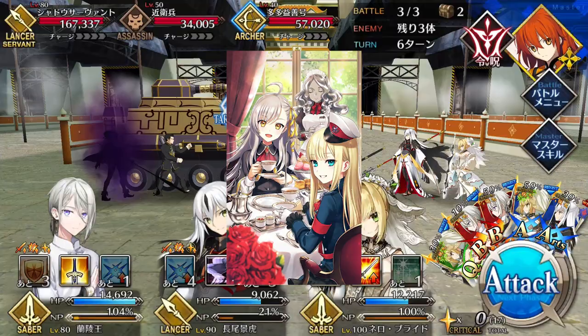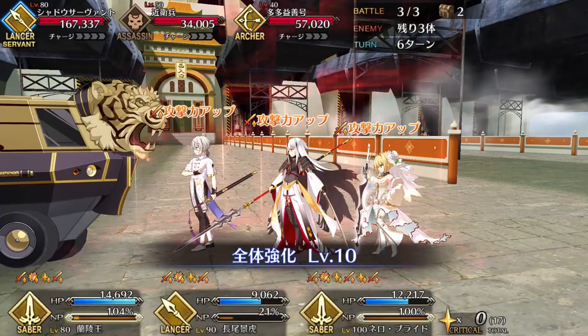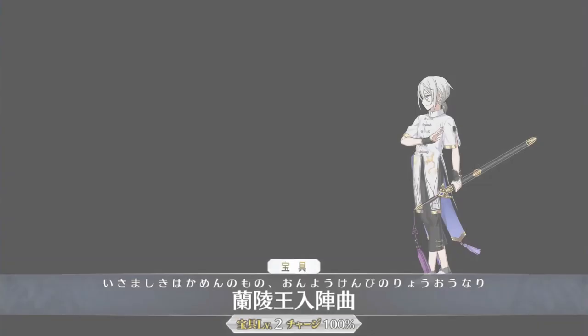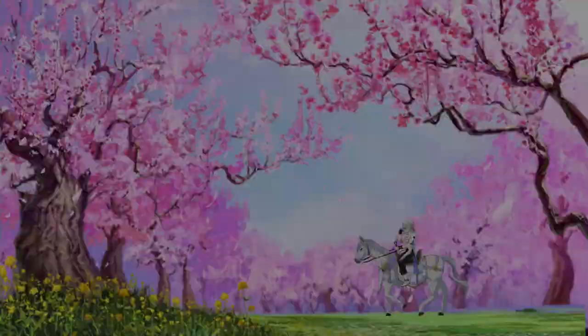For command codes, Mask of Concealed Beauty works very well on Lanling. It increases buff success rate by 20% for two turns, which makes it very useful for triggering Demonic Face without having to rely on your second skill.